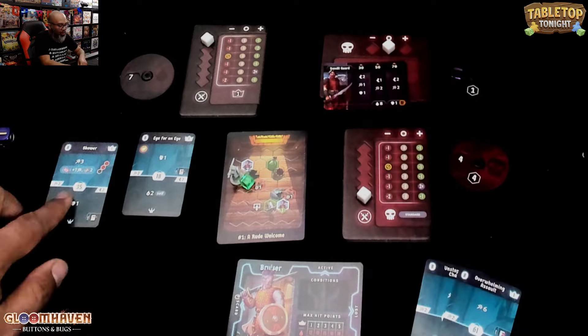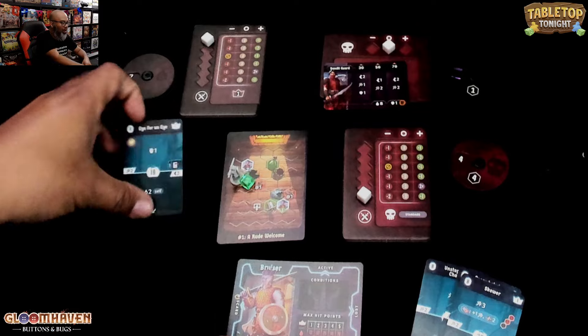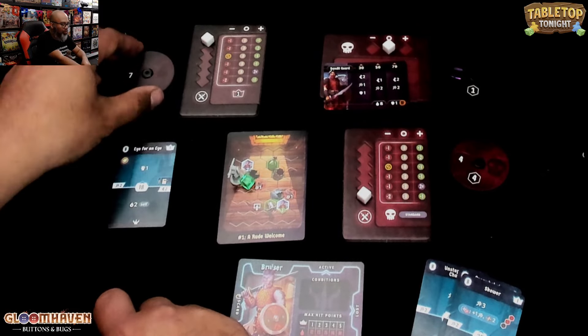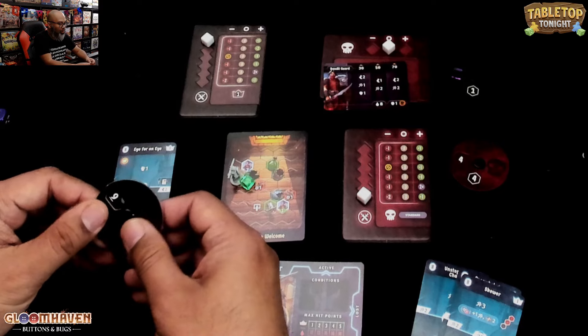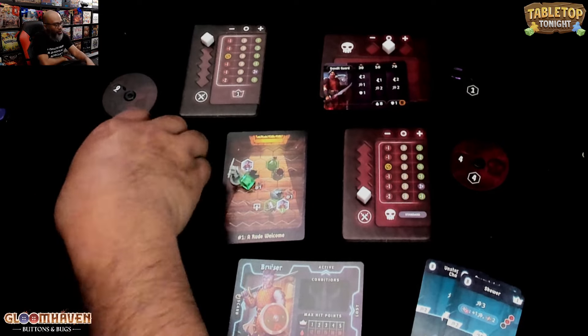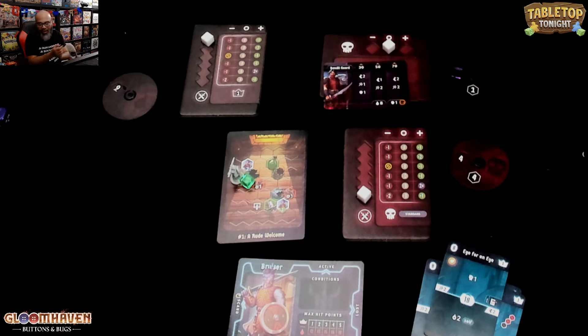But here's the thing — that was my attack, that's it. That card is gone. I've got this one card left and I've got to do the action down here — heal self two. So I'm at nine. But that card goes away. I'm left with no more cards. I have not... darn it, folks. That is scenario one of Gloomhaven Buttons and Bugs.